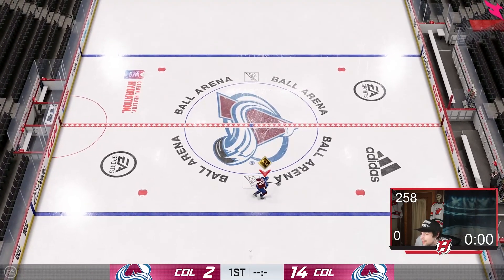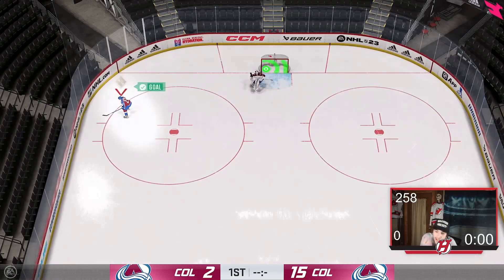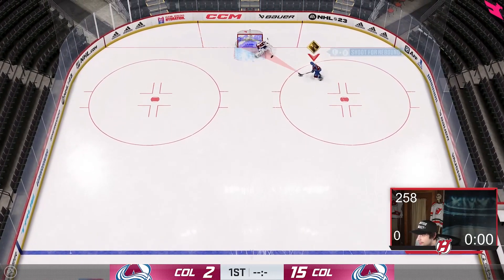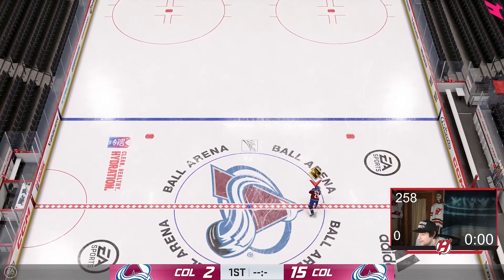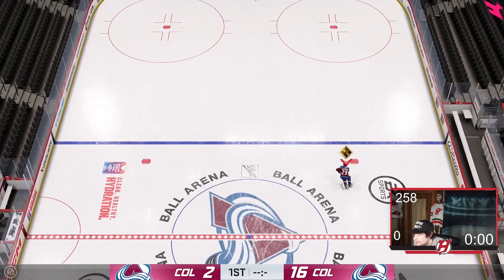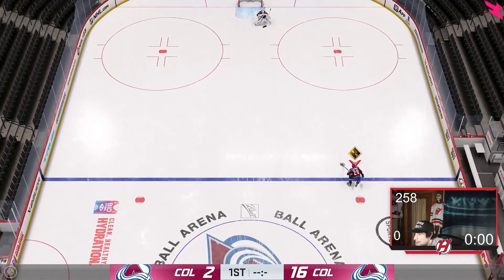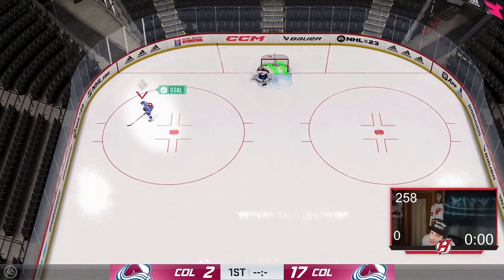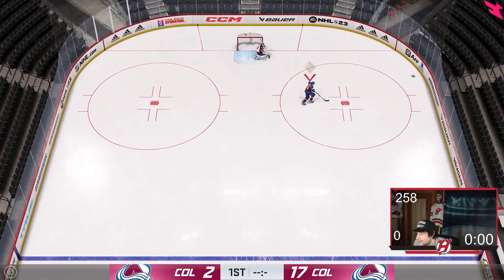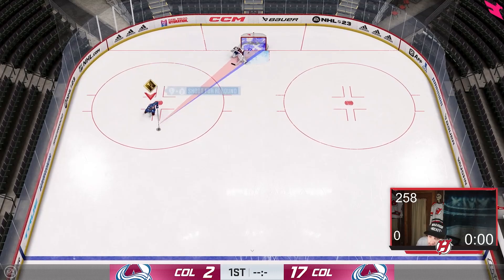Another way to score on breakaways is what I call the Corey Perry move — a guy from my Twitch stream taught me it. You use LT on Xbox to back-skate, kind of go backwards, then cut to the middle and go backhand. Come in from the right side, go like that, then to the backhand — that's a very successful way to score on a breakaway. I do think I perform a little better with lefties on this particular move.